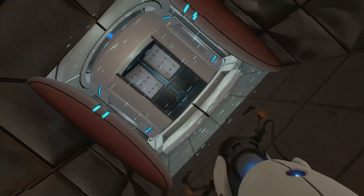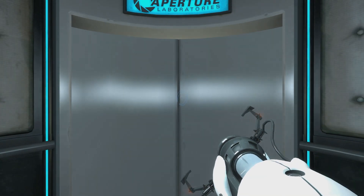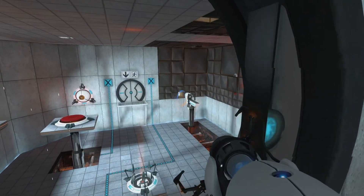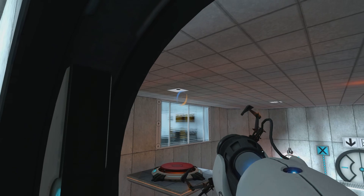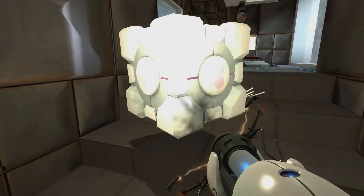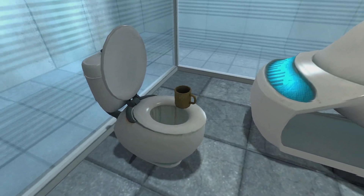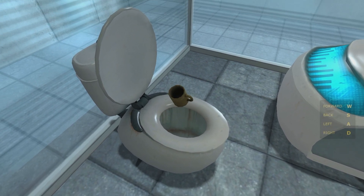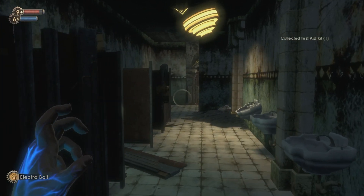2007's iconic first-person puzzle game Portal was never exactly demanding. Its clinical aesthetic and minimalist architecture, all derived from the Source engine developed for Half-Life 2, create a dystopian vision of the future where humans exist merely to be experimented on by authoritarian AI. They also make the game pretty trivial to render, especially compared to something as detailed and chaotic as, say, Rapture.